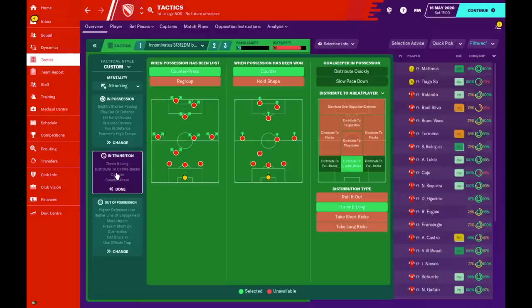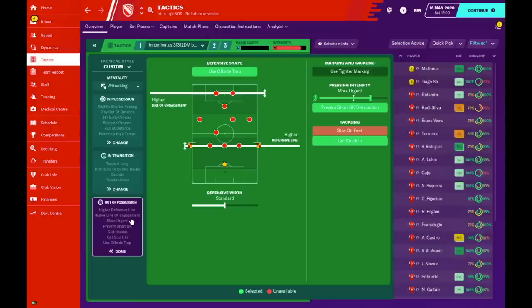In possession we have gone with the counter press and the counter. When possession is won or lost, we want to win the ball back as quickly as possible, and once we win it back, we want to get further up the pitch and expose the opponent. When the goalkeeper is in possession, we want him to distribute to the center-backs — he can throw it, roll it out, or kick it short. Out of possession we have the offside trap with a higher line of engagement and a higher defense line.